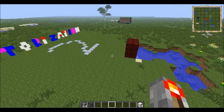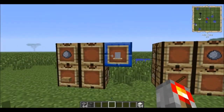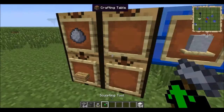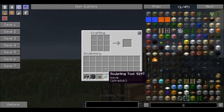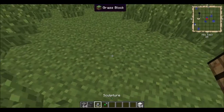The first thing we're going to cover are these letters. What they are is they're sculptures. You can craft them with some clay and a plank to get a sculpture. You're also going to need a sculpting tool. You shift right-click to change its mode, put it in a crafting table, and it changes its mode even more — up to four different modes.